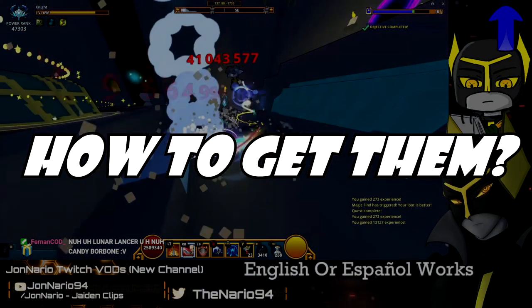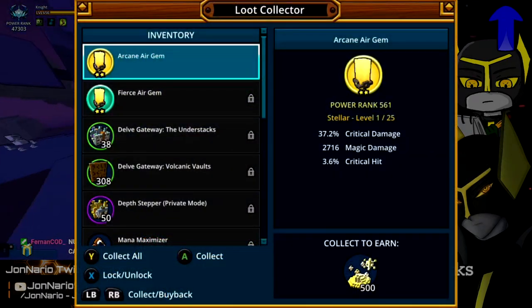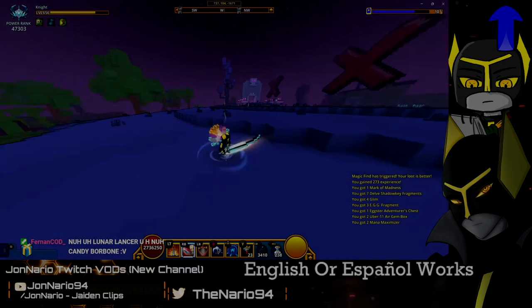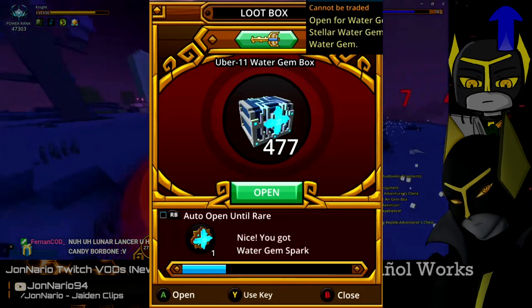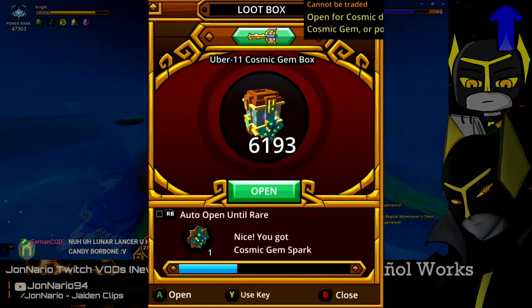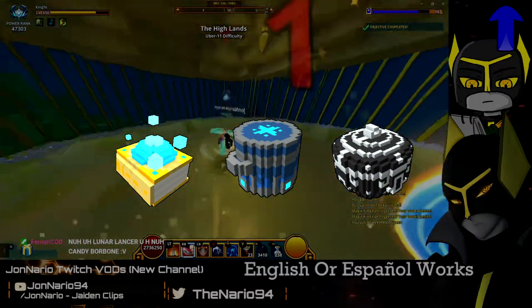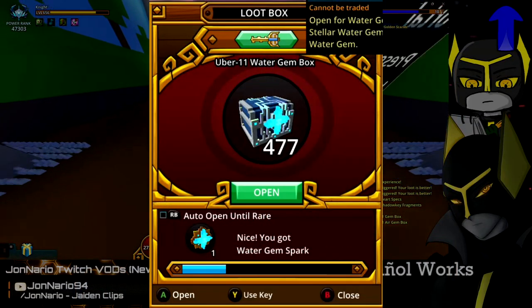You mainly get gem dust and sparks from loot collecting gems. Gem dust appears on every single gem up to stellar rarity, and gem sparks appear only on crystal gems. You can also get both from opening gem boxes, though gem sparks only spawn in Uber 10 or Uber 11 water, air, fire, and prime gem boxes. Cosmic sparks are found only inside Uber 11 cosmic gem boxes. There are also other boxes and tomes that can drop gem dust.